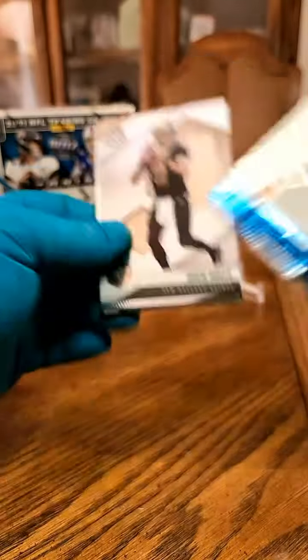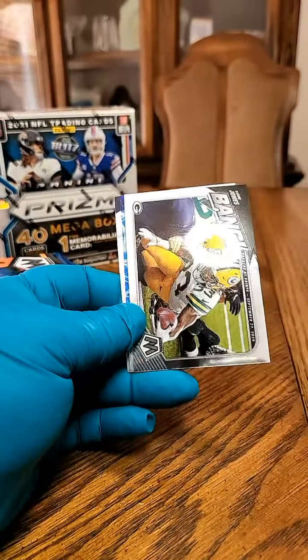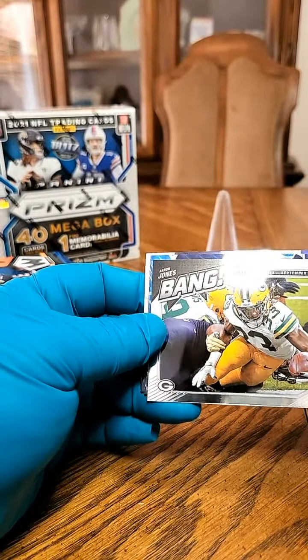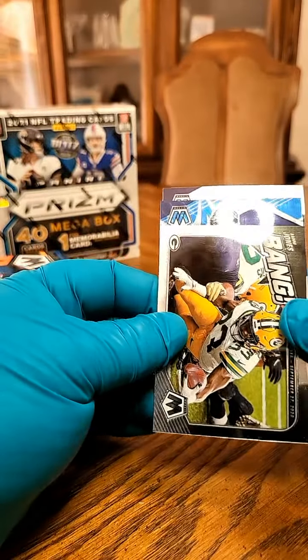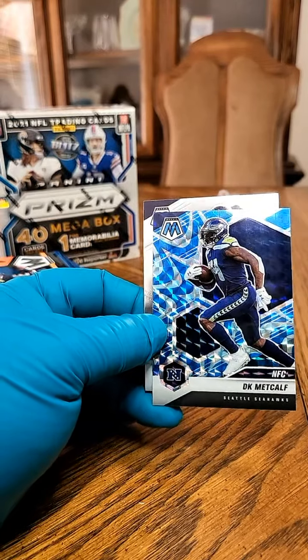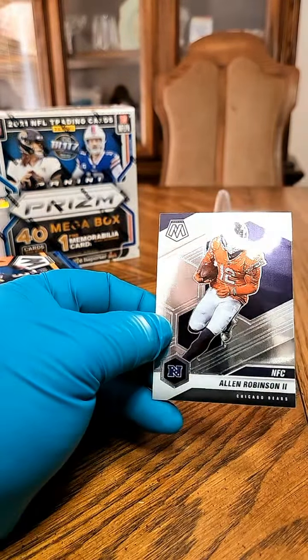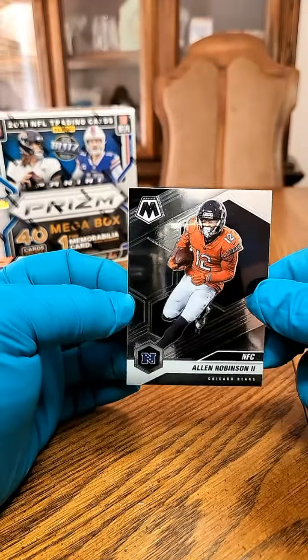Pack number two. Starting off with a Drew Brees going out to the Saints. We got Aaron Jones going to the Packers. We got a blue reactive non-rookie — a DK Metcalf, that's a nice one. And we got an Allen Robinson II NFC going out to the Bears.